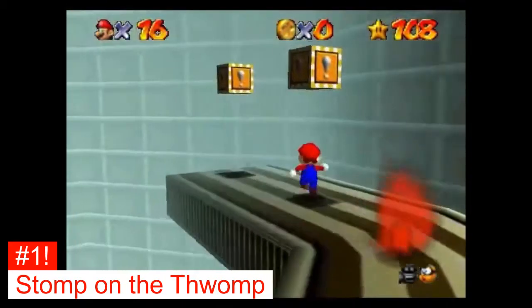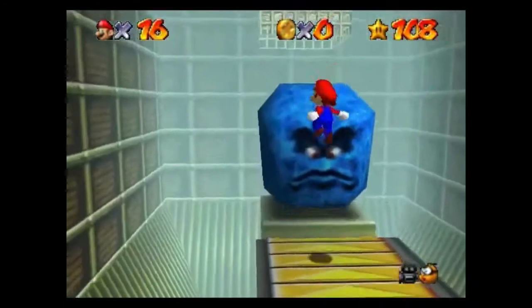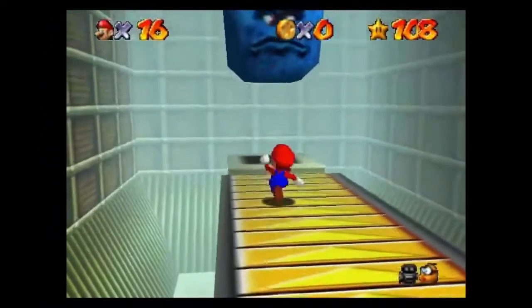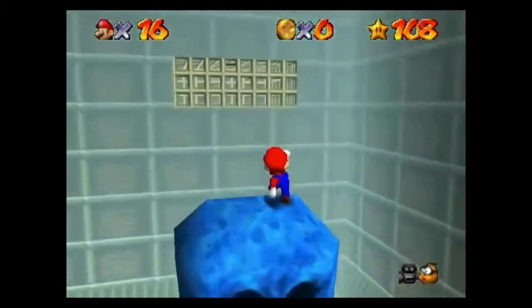Number 1 is Stomp on the Thwomp. Problem number one: you climb up to the very tip-top of Tick Tock Clock. Problem number two: you have to wait for the clock hand. Problem number three: you have to triple jump at exactly the right moment onto the Thwomp to get the star. One mess up and you start all over. Those three reasons alone make this star number one on this list.